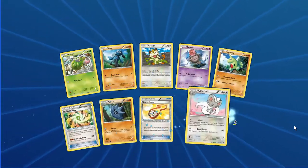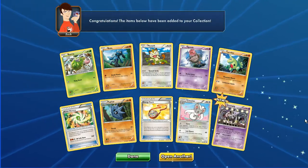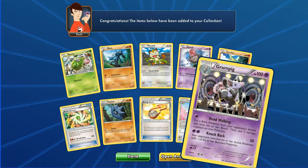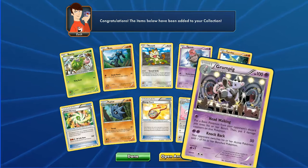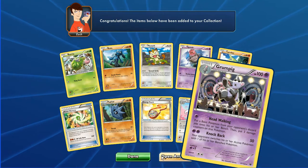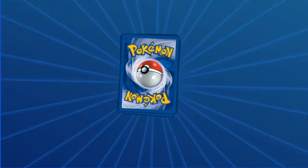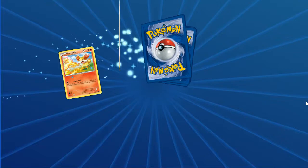We have Burmy, Riolu, Meowth, Spoink, Larvitar, Power Memory, Pupitar, Energy Pouch, Cinccino. And we have a new one to the collection — Grumpig, regular rare. The Fates Collide set is quite cool, you know — I'm enjoying it.